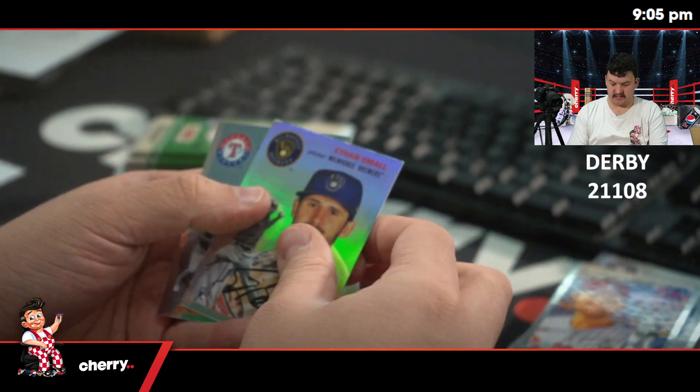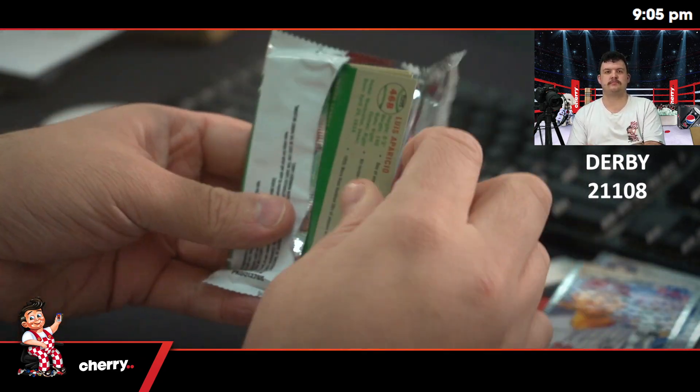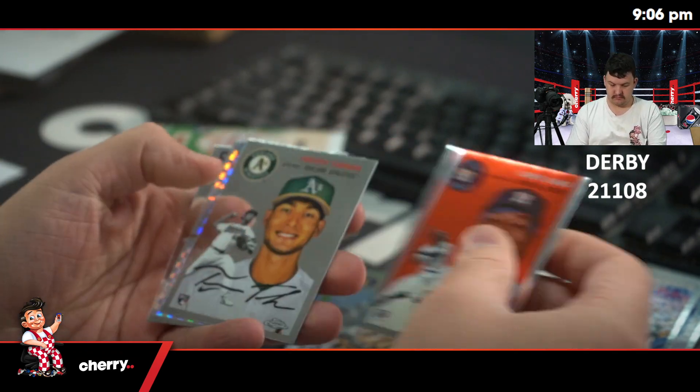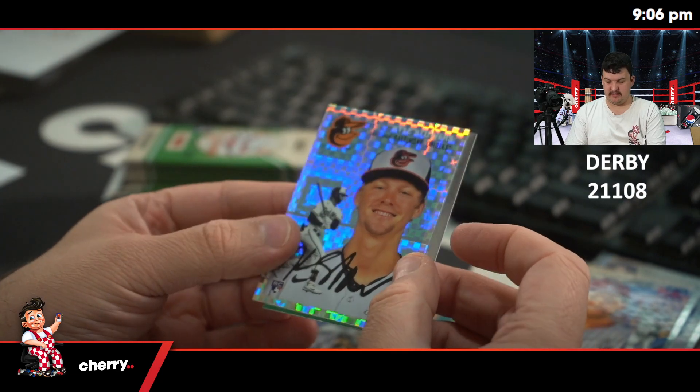There's a Refractor, Ethan Small. Tarnock. Kyle Stowers checkerboard for the Orioles.